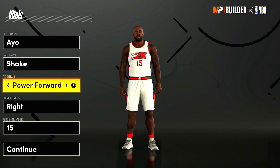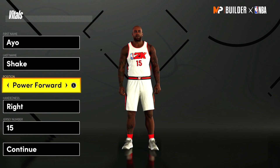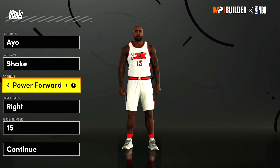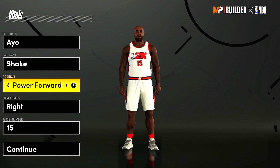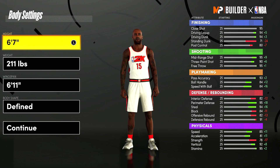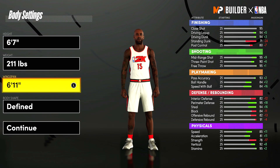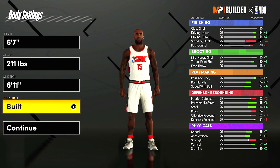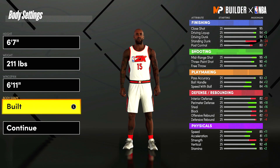They definitely need to balance the badge count out throughout all the different positions. On next gen you want to make a power forward if you want the most badges or the most overpowered demigod-like build. We're going with a power forward, right-handed, jersey number 15. You want to drop him down to 6'7", 211 pounds, with a 6'11" wingspan. I like to go with either a defined or built body shape — my Vince Carter has the built body shape.